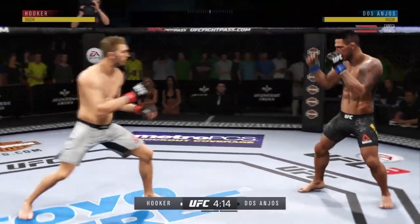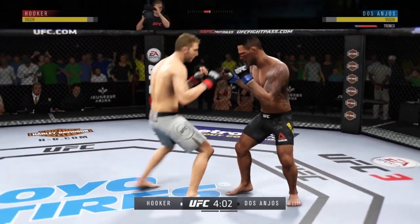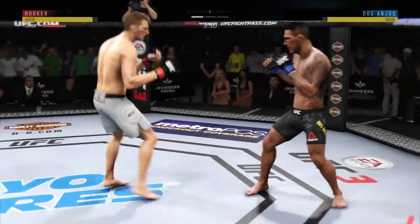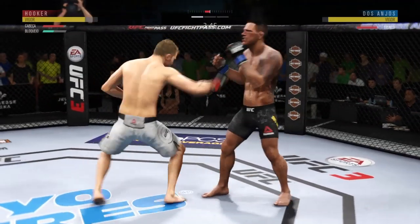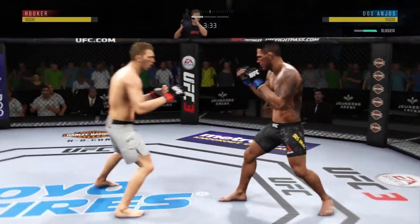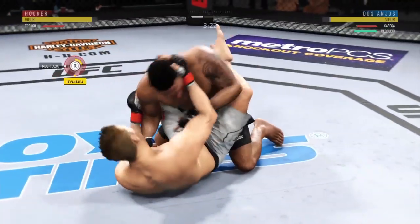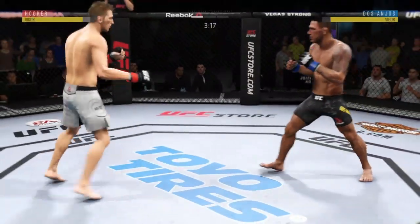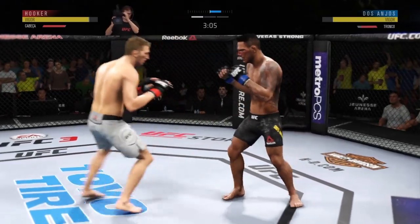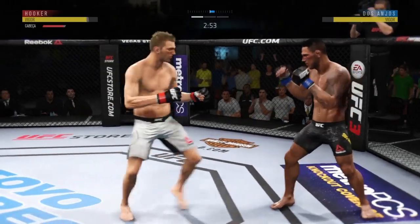Going to the body with the right kick. Dos Anjos gets caught with that punch — don't be afraid to get that head off the center line. The body was wide open and his opponent took advantage, kick to the body lands flush. Body kick, body kick now by Hooker — dos Anjos gets caught with that punch, his chin has held up thus far but he's got to shore up the defense. RDA gets caught with that punch again. Here's a kick to the body — Hooker gets caught with that punch too; he's got to figure out a way to get that guard higher.